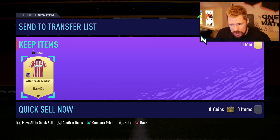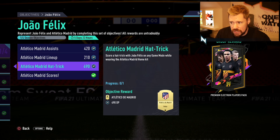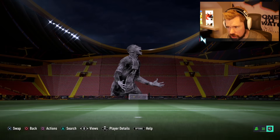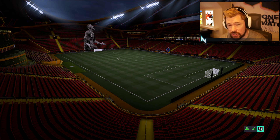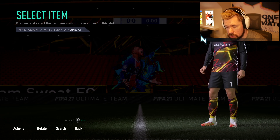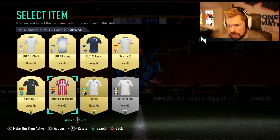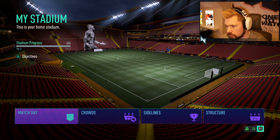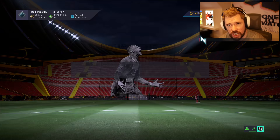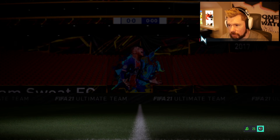The next objective is scoring a hat trick with João Felix whilst wearing the Atletico Madrid home kit. You don't have to be the home team — you can just pick whatever kits you want. Atletico Madrid home kit is on. We're going to go into a friendlies game and play mystery ball — that'll be fun for a hat trick with João Felix.